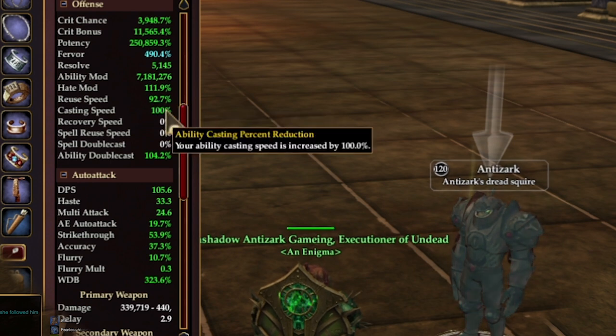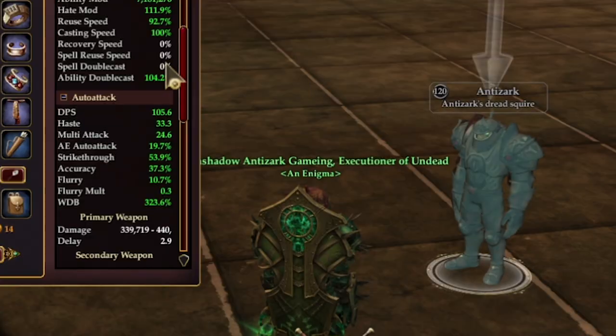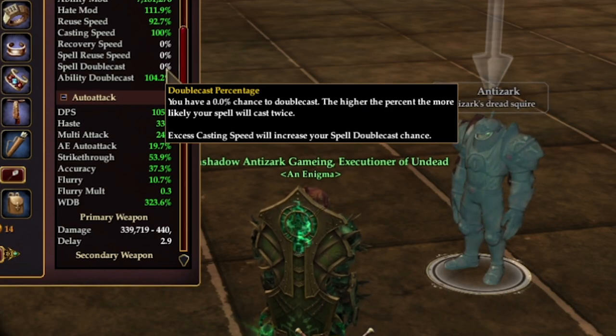Casting speed allows you to cast faster by that percentage — nothing over 100 matters either. Recovery speed is the amount of time it takes in between abilities to cast, and this is only upgraded by alternate advancement abilities at this time. Spell reuse speed and spell double cast are no longer used but can be gained by AA abilities.